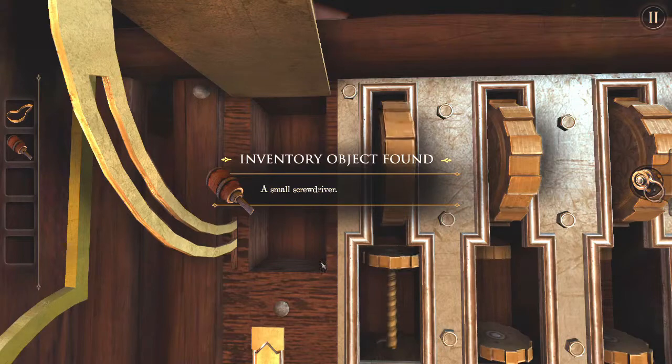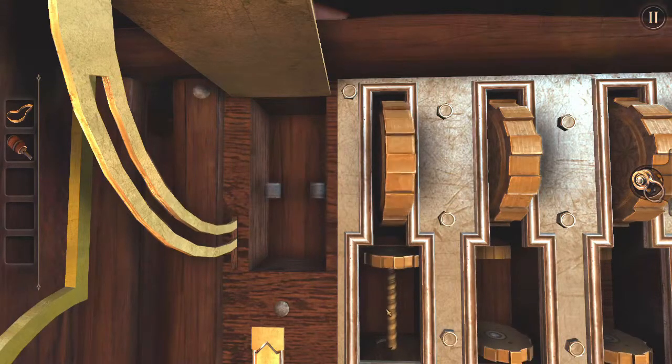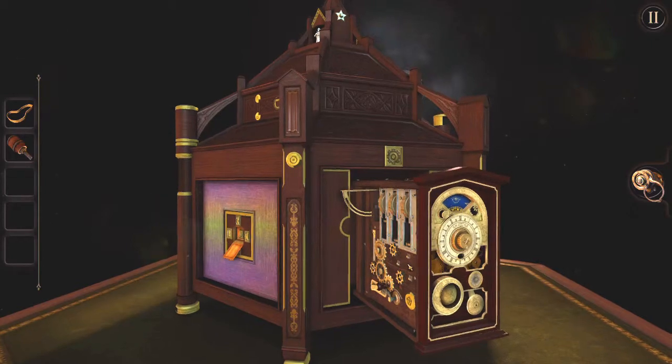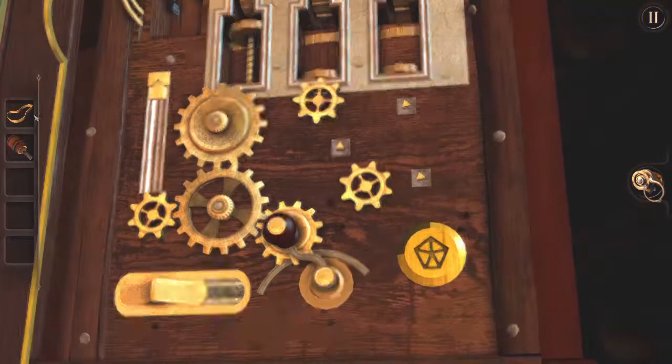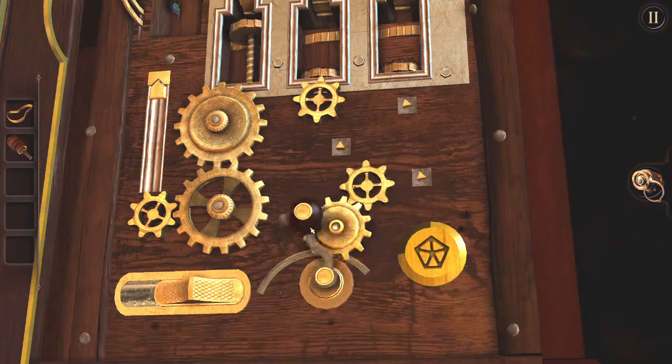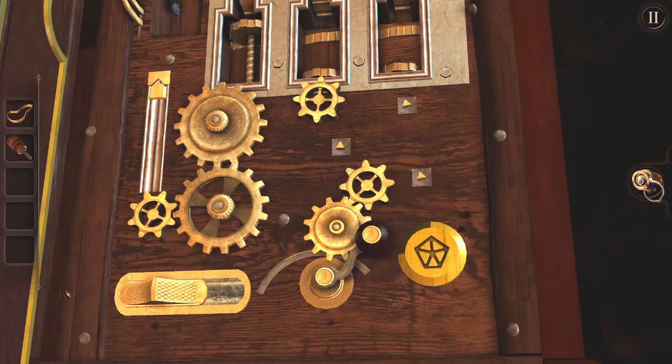Open this thing up — it's got to be a screwdriver. There's something I can do with this elastic band. Can I connect these two cogs together using the elastic band? That's how this works — I know it doesn't shine.